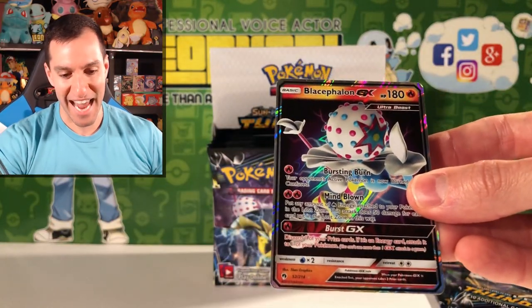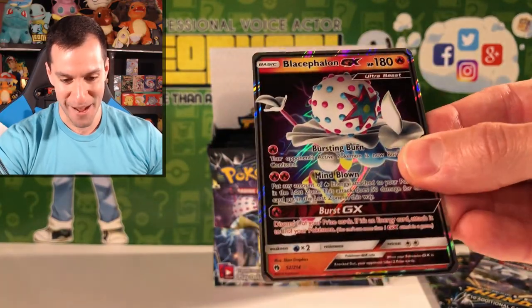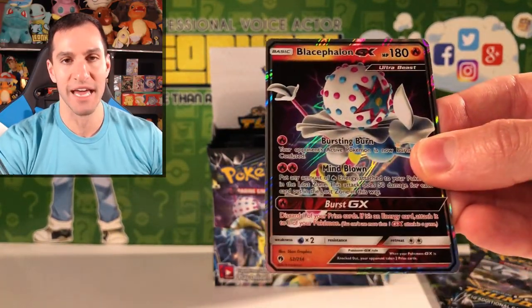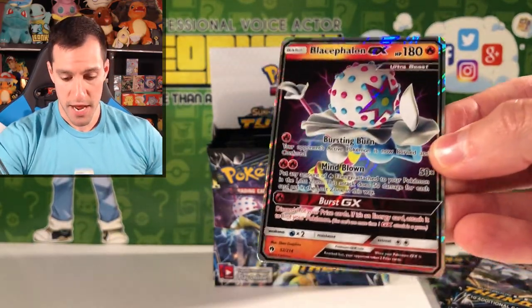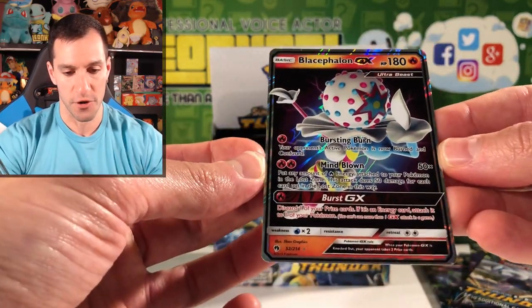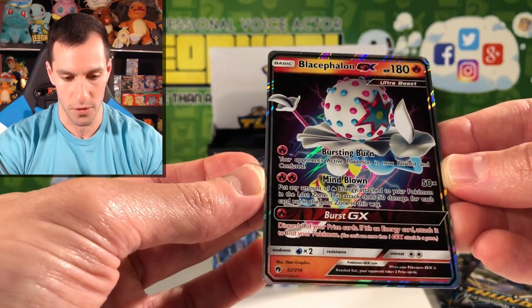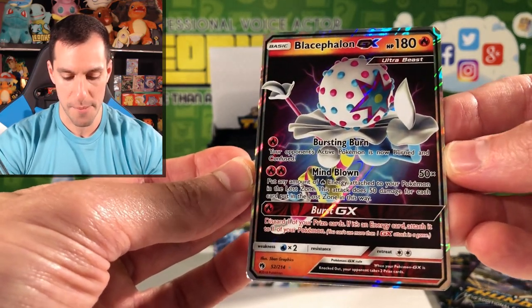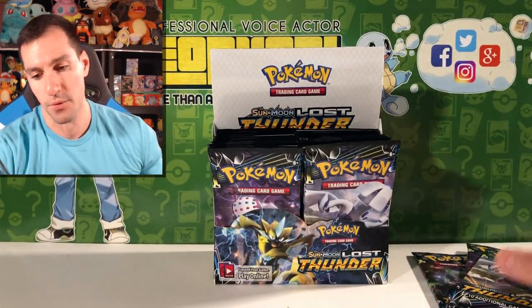We got the candy — Blacephalon GX! Got the mascot of the whole set almost — he's on the box! Our first Ultra Beast GX pull. It's a very nice one — leaving it up on the screen so y'all can take a good look.